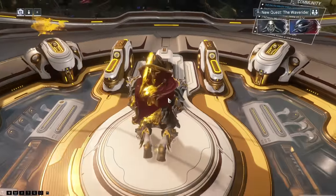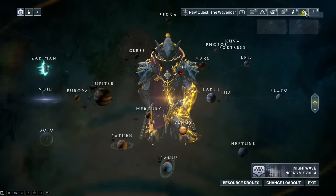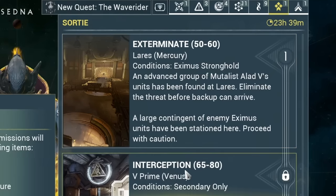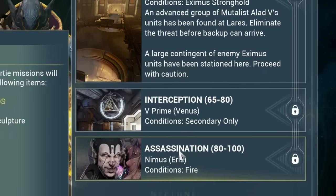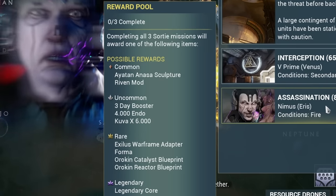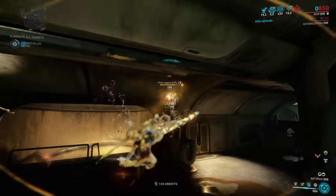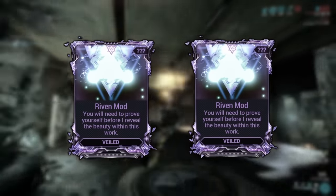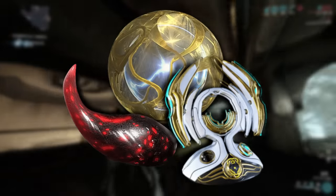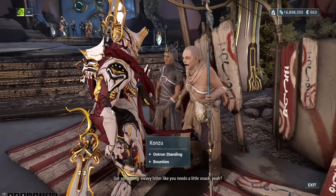Up next are the higher level rewards — making your daily Sortie. If you've finished the War Within quest, you will have unlocked your daily Sortie, which is a 3-mission series with increasing levels. After finishing all 3, you get 1 out of many Sortie rewards. If you do your Sortie every single day, you can roughly expect to get 2 random rivens every single week, plus nice other stuff like Kuva, Endo, or boosters.